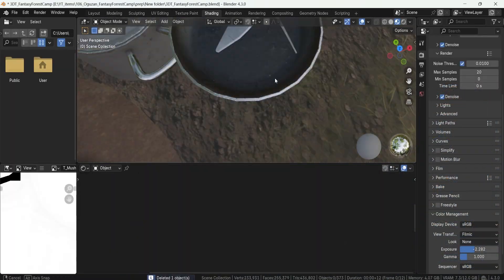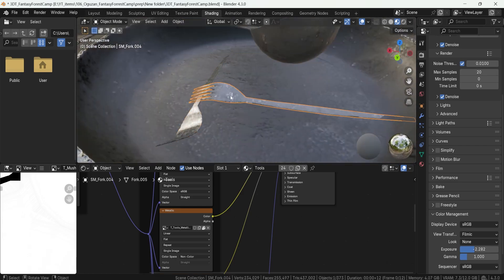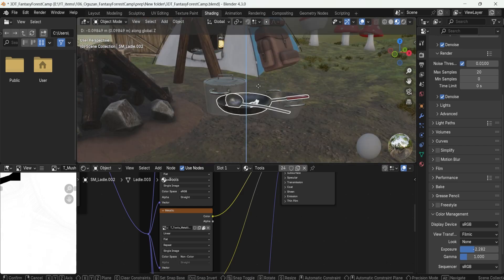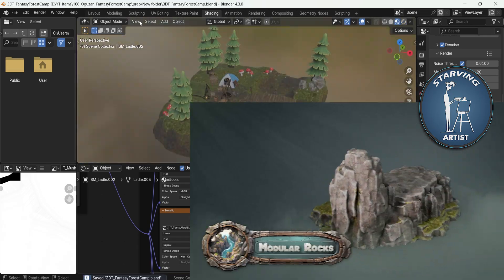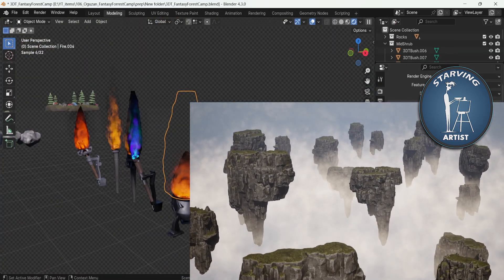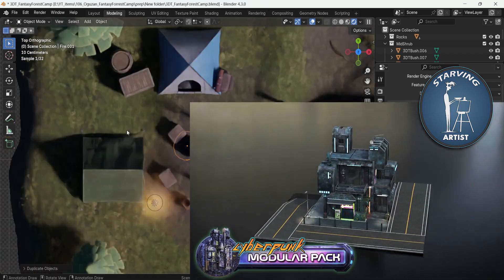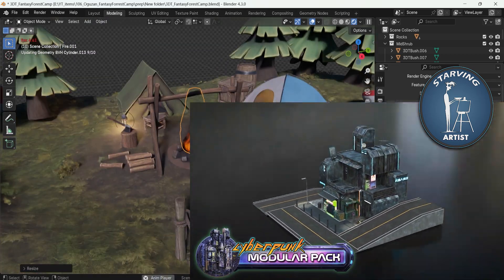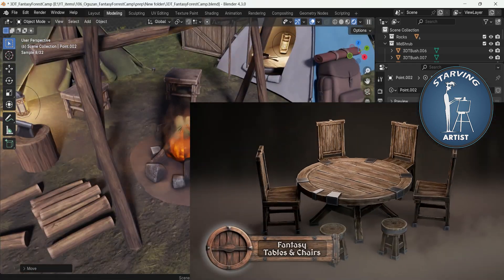At 3DTutor, we're passionate about helping independent artists showcase their talents while earning fair compensation for their work. That is why we've launched the Starving Artists Campaign, an initiative that supports creatives by providing them with a platform to share their 3D assets while keeping 50% of the revenue. This allows talented artists like Ogozan to focus on what they do best — crafting stunning stylized environments — while we handle the marketing and distribution.